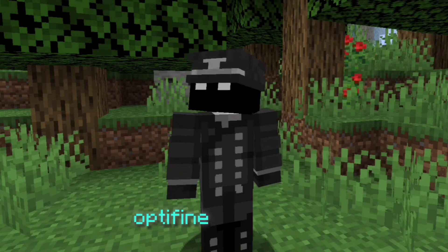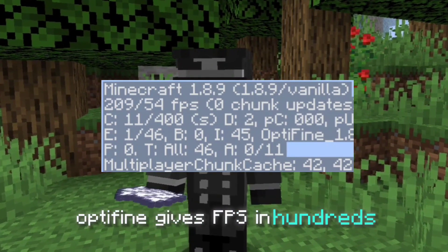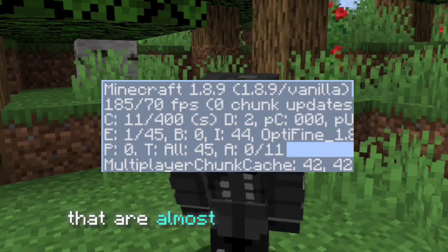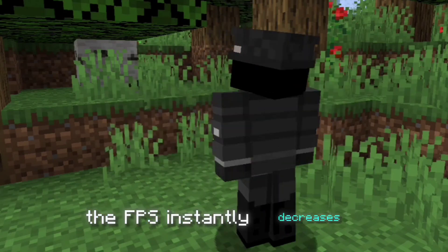As we know, Optifine boosts FPS, but it also has a big problem that you'll definitely face while using it. Optifine gives FPS in the hundreds, but that's still not good because we still face lag spikes that last almost half a second, which feels like we are playing with 20 or 30 FPS. And when lag spikes occur, the FPS instantly decreases.